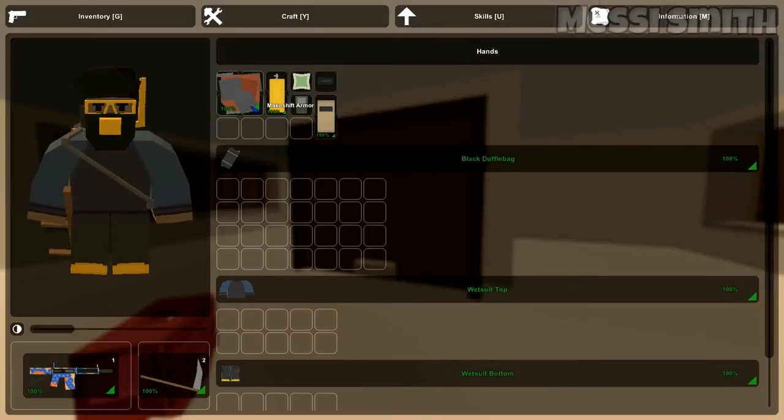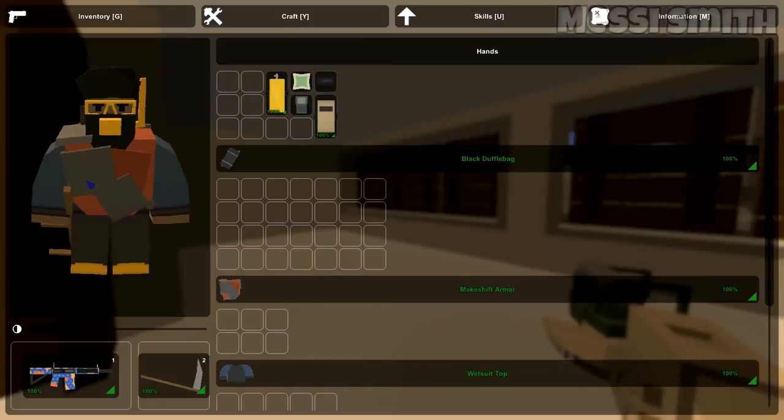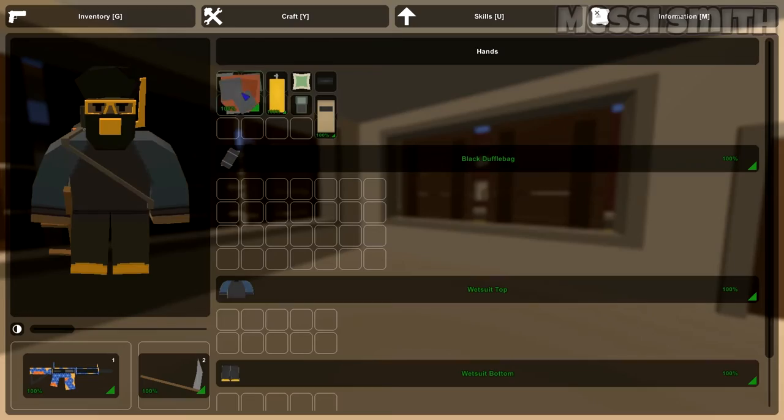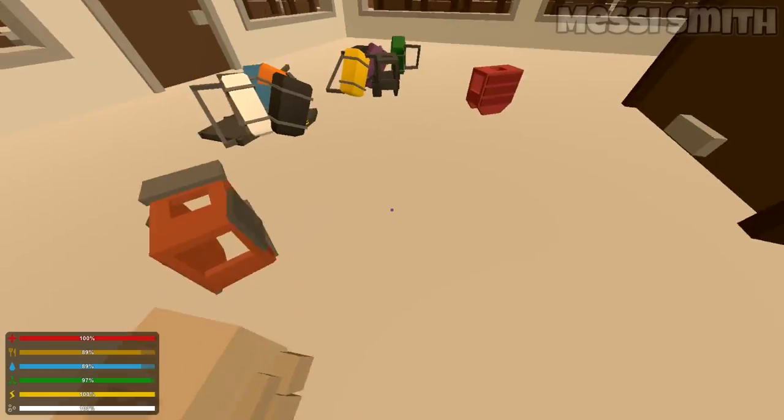We've also got the makeshift armor here, which is really cool. You can craft it with three bits of leather and five scrap metal. You can blow up a car, kill an animal, and you'll have what you need. You need your crafting level to be at least one to make it.